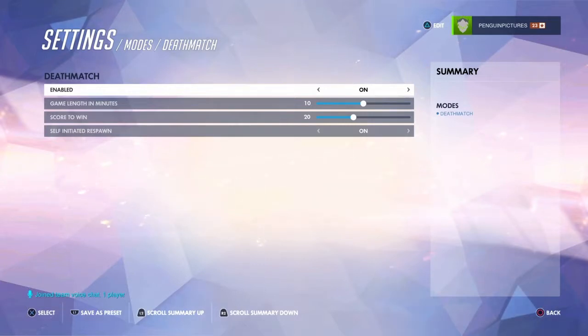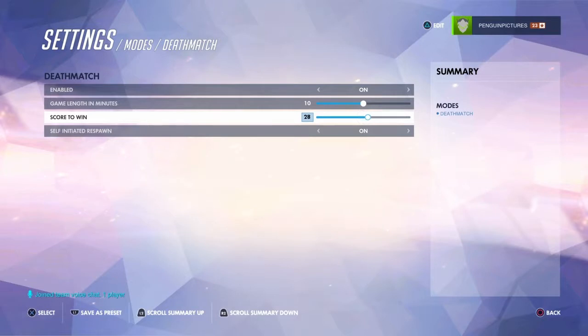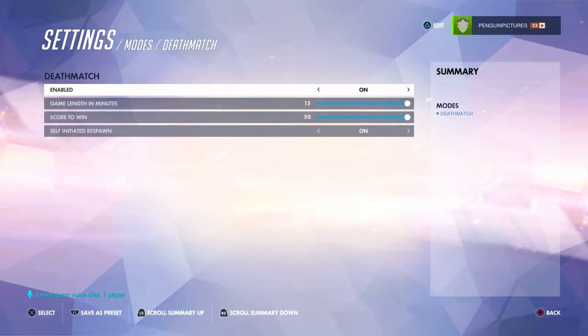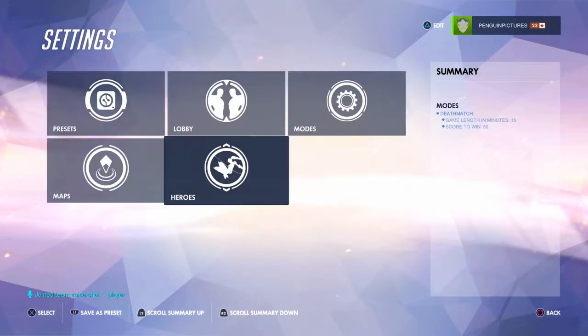Basically, as you can tell by the title, it's Skylanders in Overwatch. I just thought of a random game mode — I call it Skylanders on account of the fact that it's literally in the sky. It's basically Pharahs just playing against each other. The point of this minigame is to get a high score to win. Game length in minutes: 15.